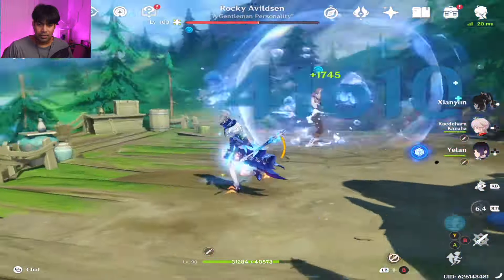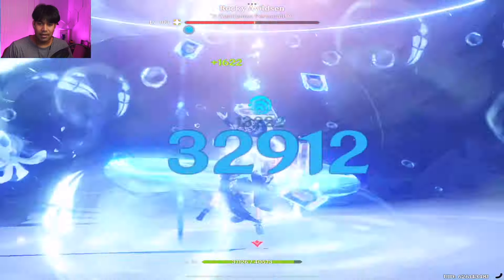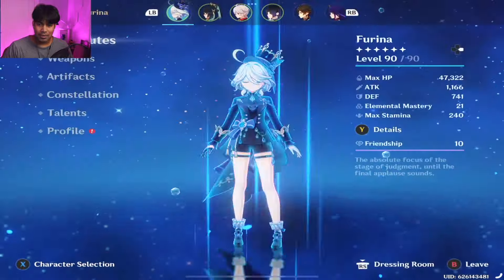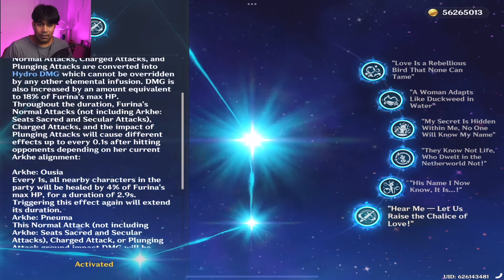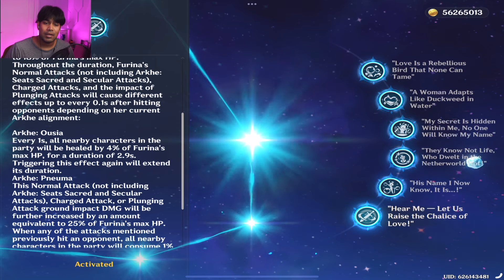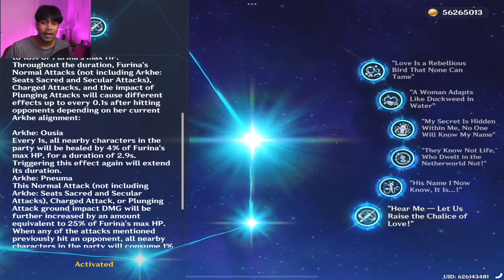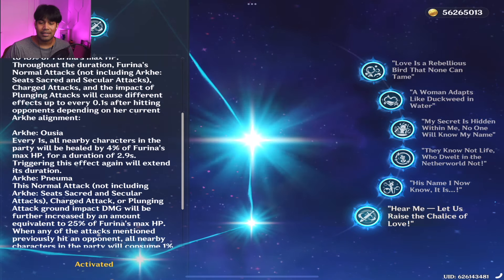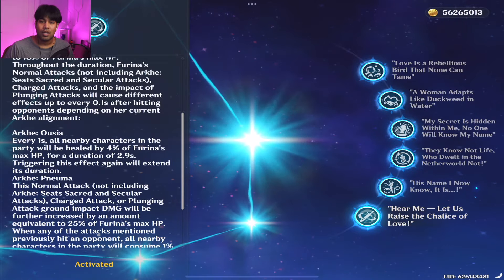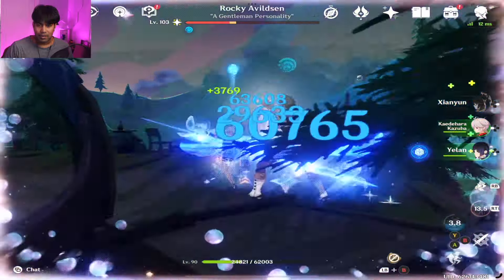As you can see, her health is just going up and up — it doesn't really stop. That's because of Constellation 6, where every 1 second all nearby characters in the party are healed by 4% of Furina's max HP. That's the reason why Furina's max HP needs to be really high — the healing duration is 2.9 seconds, but triggering the effect again extends its duration.